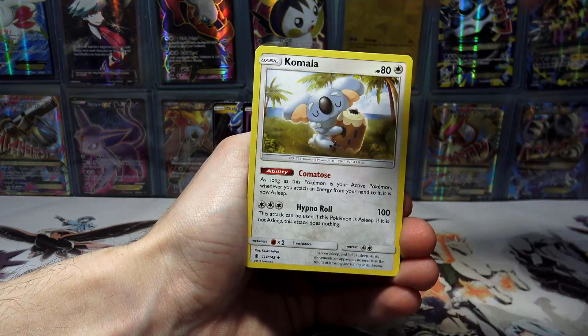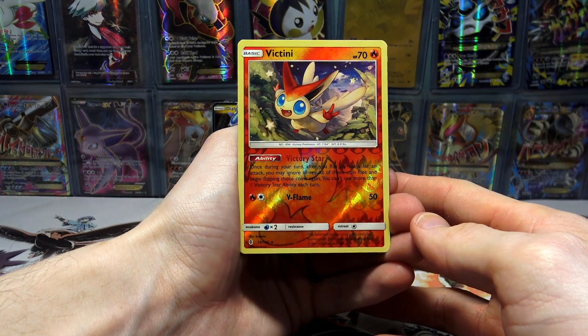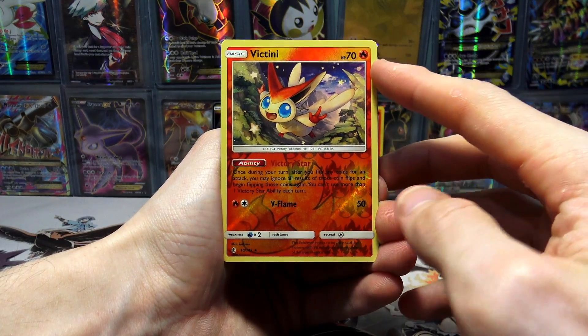A Metal Energy, Kamala, Energy Lotto, Aqua Patch, a Victini Reverse Holo Rare, and to finish things off today we have... What is that, guys? What is that? Oh, no way!